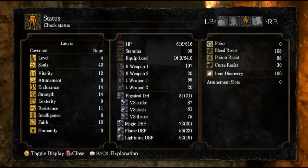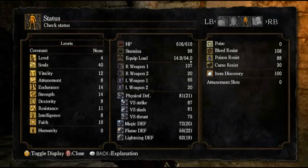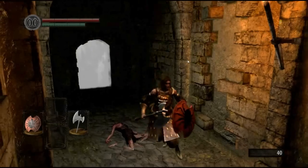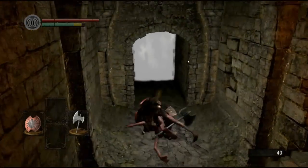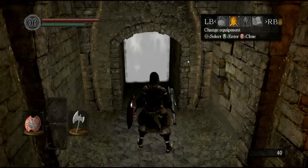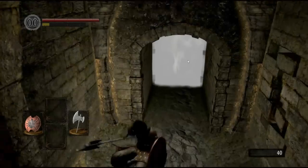Now you see this equip load — you want to ideally keep that below 25% so you can move around better. Just pretty much take off armor until you can do the fast roll.